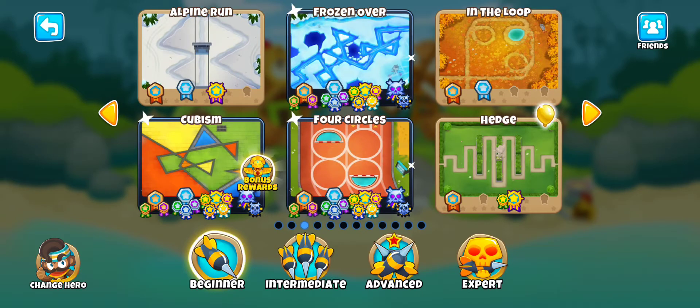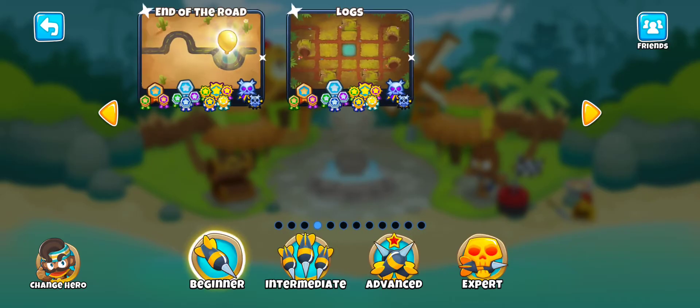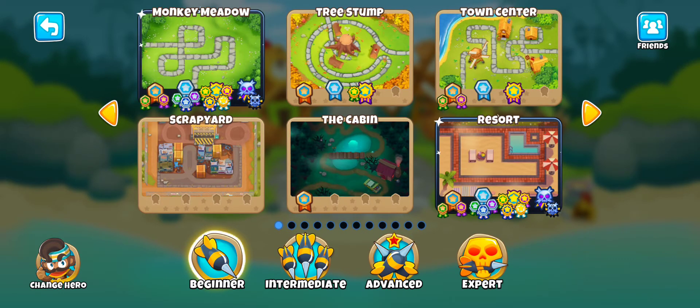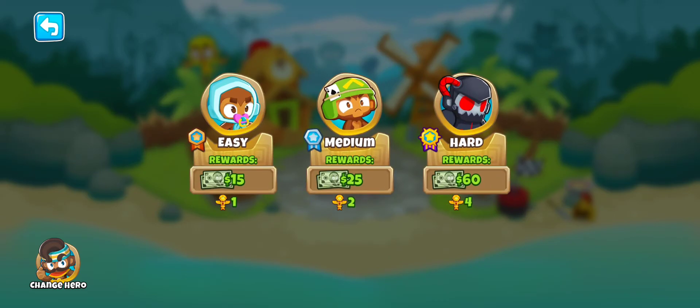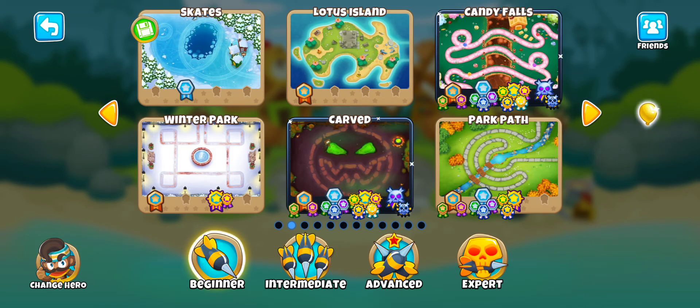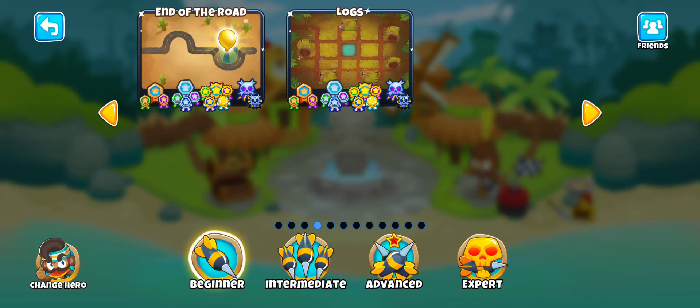The second map I'd recommend is probably Logs — it's kind of a boring map but it's pretty easy to black border. If you want a fun map, I also recommend Resort; it's really easy, you can just place a tower in that little corner. Other maps like Four Circles are pretty easy too, and End of the Road is pretty fun.